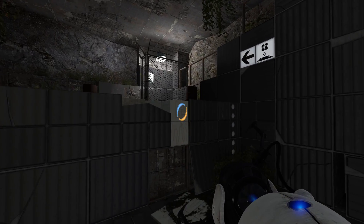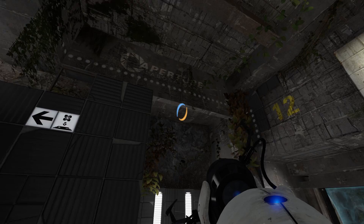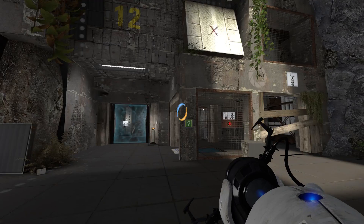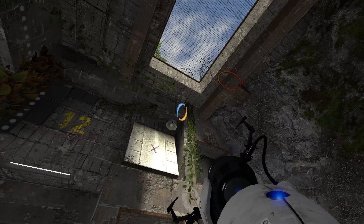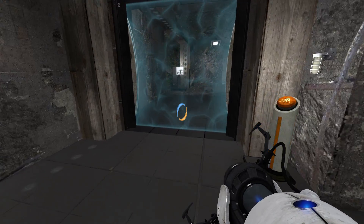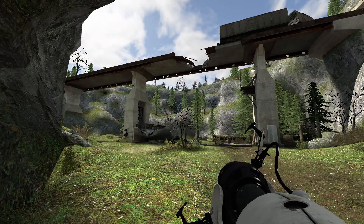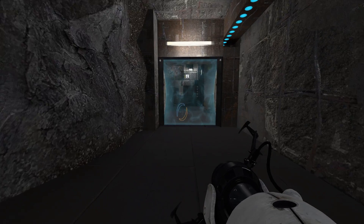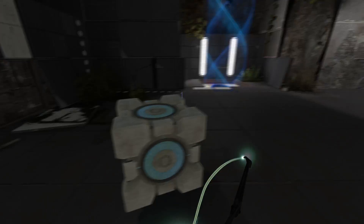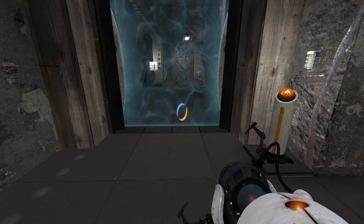I guess I can go over here. Wait, can I get out? Oh, I don't know if I'll be able to get out if I go down this way. Oh wait, there is an outside portion. Let's turn that on. Oh, I get it now. Let's just get rid of my portals for the moment.